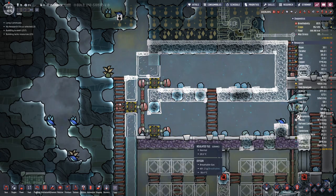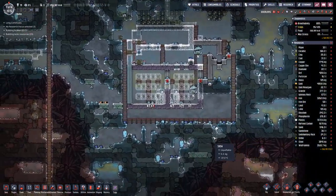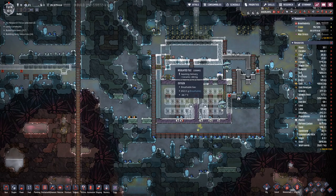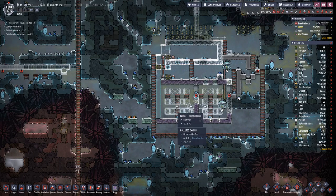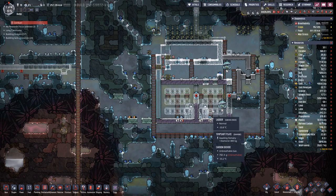Here we need a floor tile, and now you can see how this comes together. Up here we will have steam turbines, then here we will have aqua tuners, and down here that's where the liquid oxygen on this side and the liquid hydrogen on that side will sit.